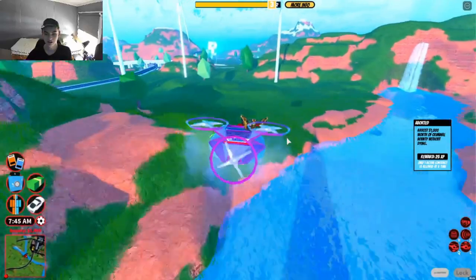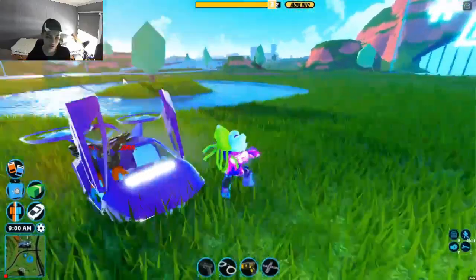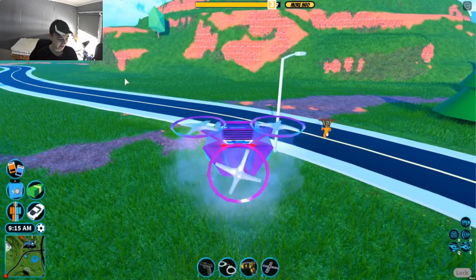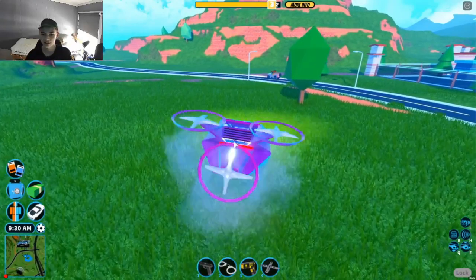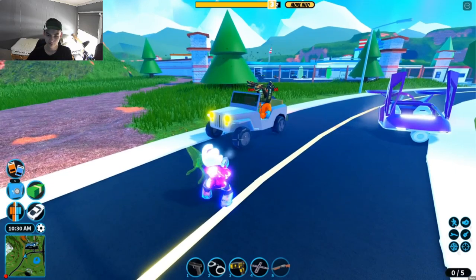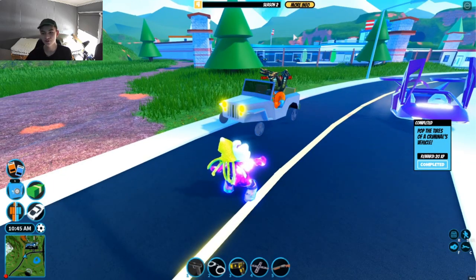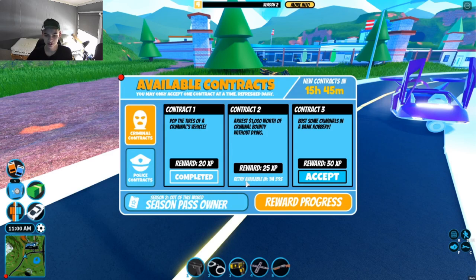Let's do the pop the tire mission — that's the easiest one and it doesn't involve killing the criminal. Let's park our vehicle right in front of the prison and then turn to cop. What you want to do is hop in your drone again so it doesn't despawn after your alternate account hops out and spawns a car. Let's have my alternate account spawn a car — let's spawn the Jeep, it's more off-roady than the Camaro so it's easier to pop the tire. Now let's grab a stronger gun; I recommend the shotgun. Make sure your contract is accepted before you start popping the tires. I just got the third prize — I'm officially on level 4.